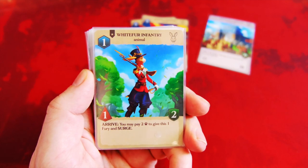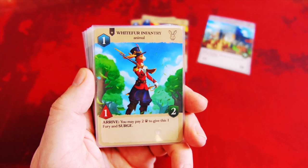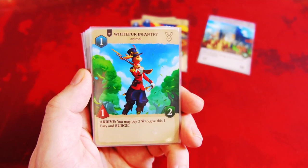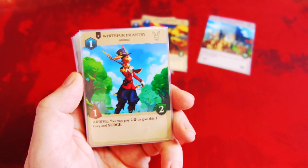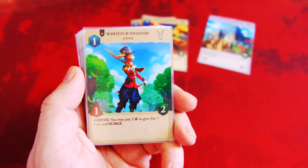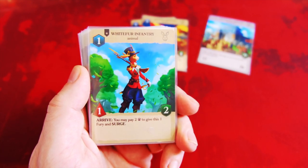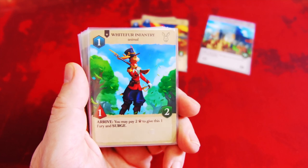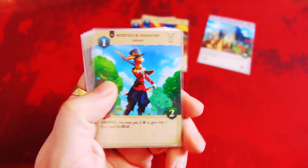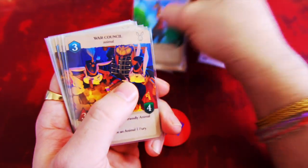Next up we have the White Fur Infantry. It is a 1 casting cost with 1 attack and 2 defense, as well as being a rally card, which means once your Stronghold is destroyed, if you drew this as your Stronghold draw card, you would put this into play without paying its casting cost. Then it has an Arrive ability: you may pay 2 support to give this 1 fury and surge, so you can attack right away. Not a bad little infantry support — absolutely gorgeous art.